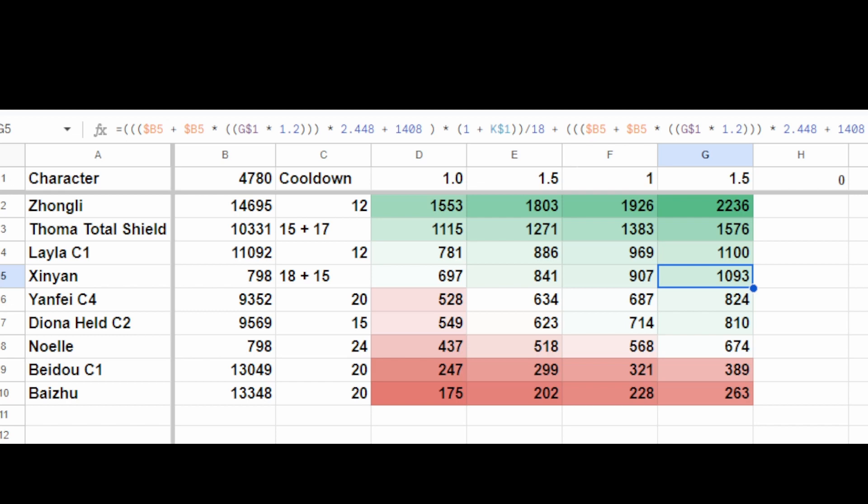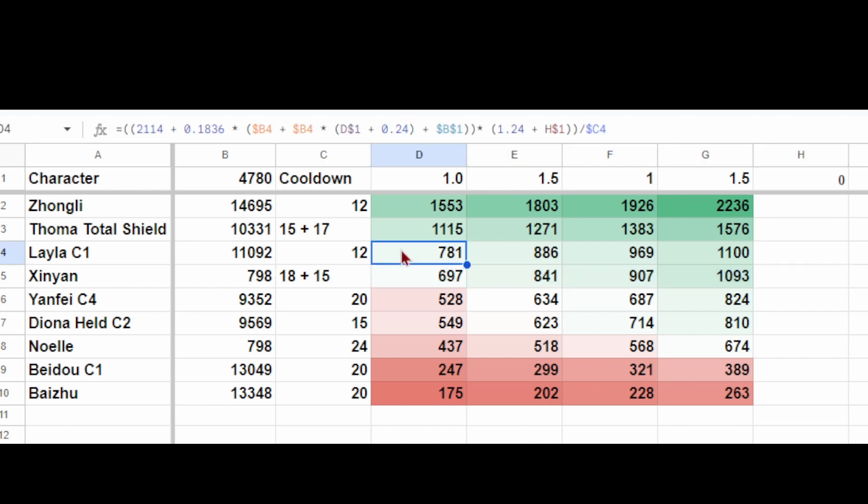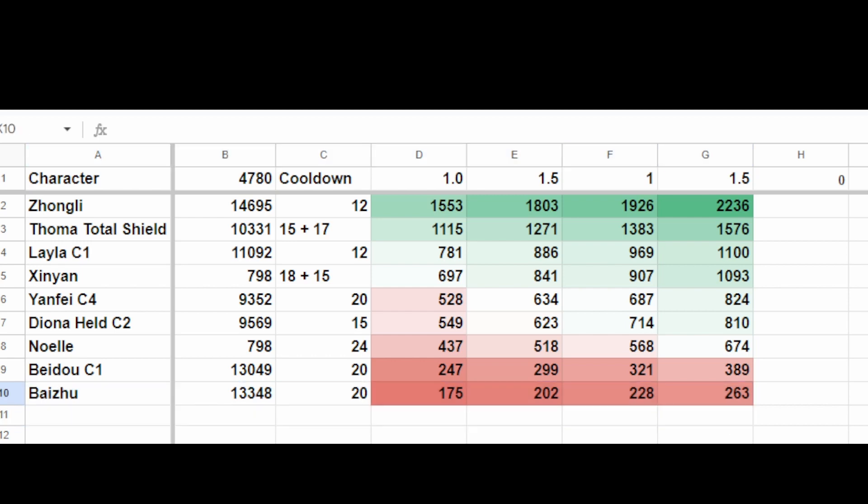Yanfei, who originally was at the very top of the chart, has dropped to sixth place. Diona is basically right there behind her, and the fact that Diona provides excellent healing as well as shielding keeps her very competitive. Noelle has dropped from third place all the way down to near the bottom. Beidou and Baizu are basically rallying at the bottom. Baizu is a brand new character, and the way his shield works is not that it prevents damage per se — it prevents interruption, which is a better way to describe it.